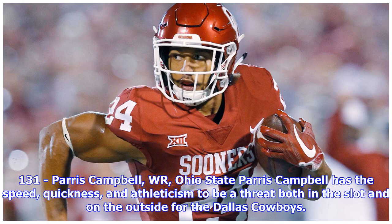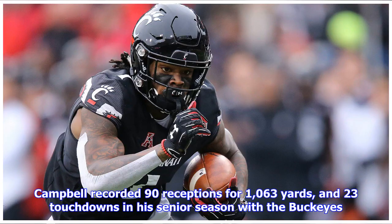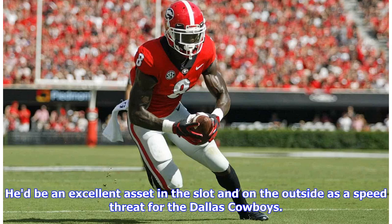At pick 131, the Cowboys select Paris Campbell, WR from Ohio State. Campbell has the speed, quickness, and athleticism to be a threat both in the slot and on the outside for the Dallas Cowboys. While it's not likely a player with his athletic traits and production would be available in the fourth round, in the NFL Draft there are few guarantees. Campbell recorded 90 receptions for 1,063 yards and 23 touchdowns in his senior season with the Buckeyes, and would be an excellent asset as a speed threat.